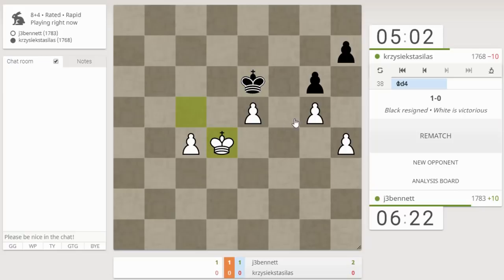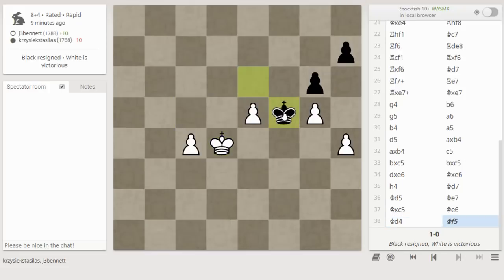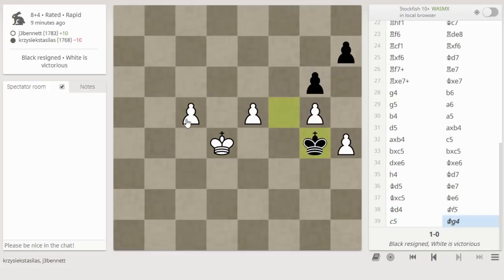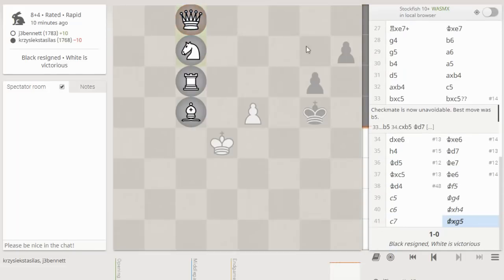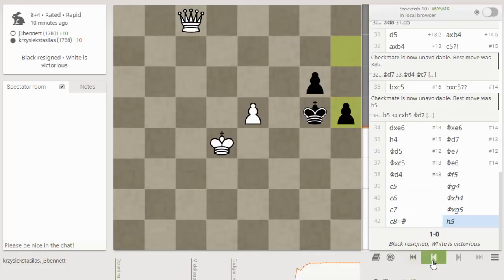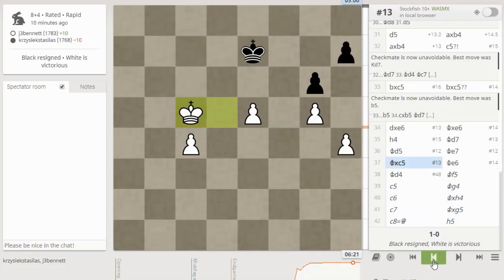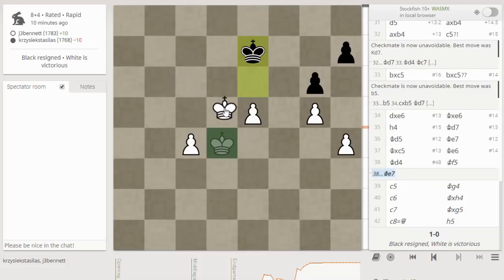Let's step back — he can run over here. If we look at this in the analysis board for a second, he could try and make a run for it like this, but he's too slow. I get the queen and this pawn has just started its journey — that's just too slow. If he doesn't go forward he has to go back, and then I just come forward with my king and one of those two pawns will queen. Anyway, interesting game — we'll check this out in the postmortem. See you guys later, bye.